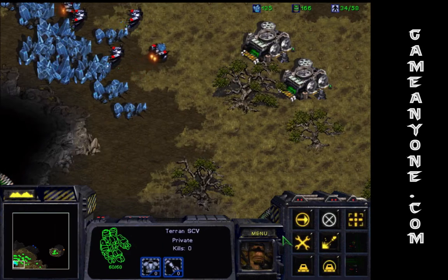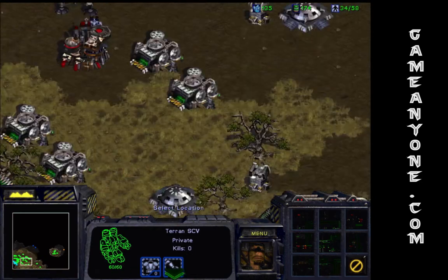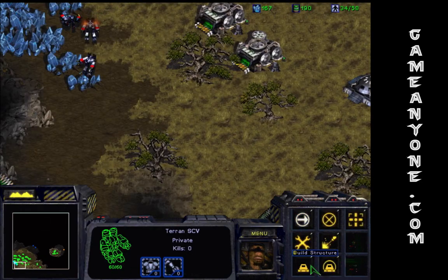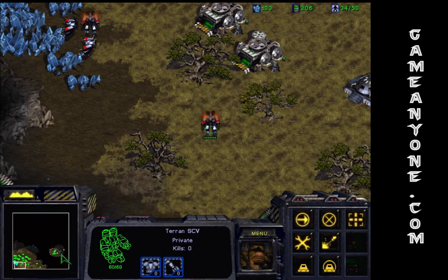Stimpak, absolutely. Build an armory so we can start creating more goliaths — that'll be helpful. And of course, since we need a dropship, we're going to eventually need to build a starport.